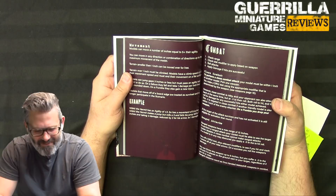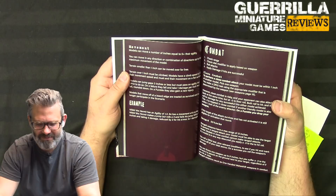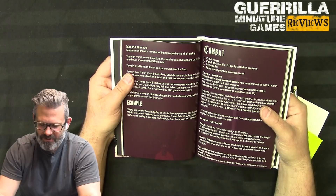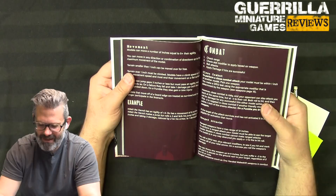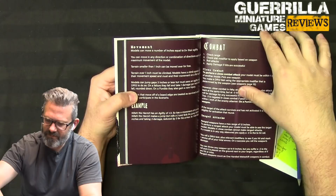Movement equals five plus your Agility modifier in inches, so Eisenkoosh the Neither moves only one inch per turn. You can move in any direction up to your maximum. Terrain smaller than an inch can be moved over for free; terrain over an inch must be climbed at half movement speed. Models can jump gaps up to three inches but must pass an Agility test. On a failure they take damage per inch fallen, and on a fumble they also gain an injury.